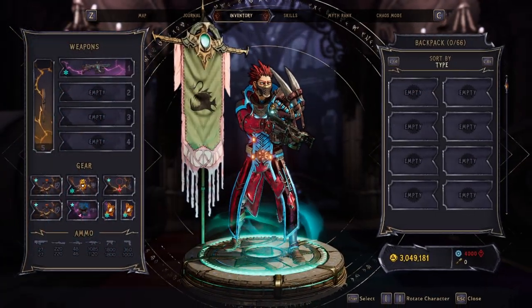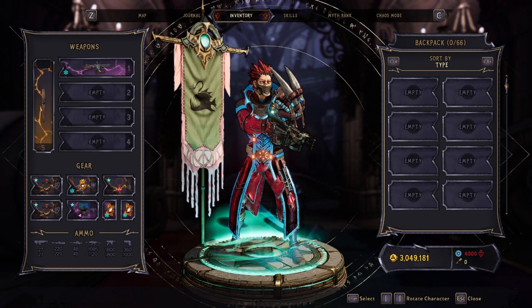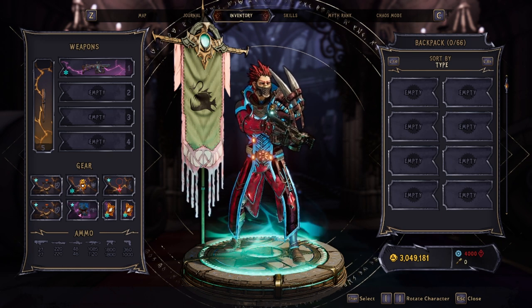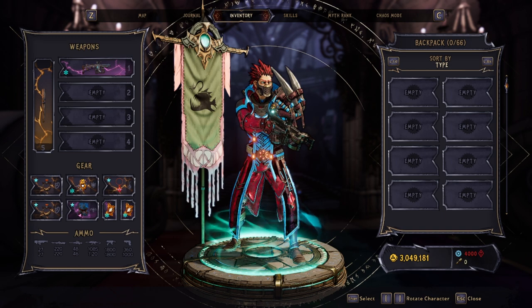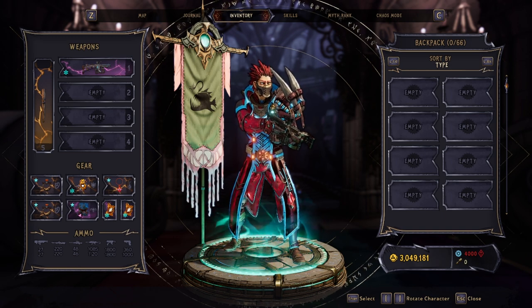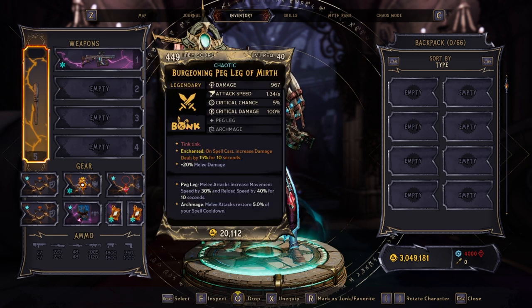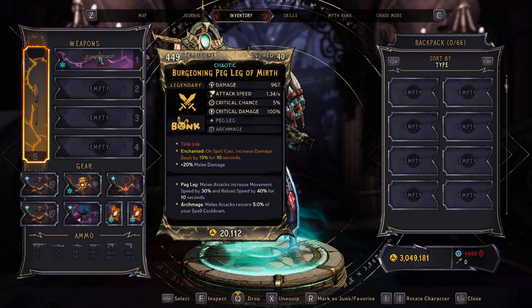Now for the gear — I don't have perfect gear, but this is still clearing Chaos 20, so there's room for improvement and potential for a lot more damage. For the weapon, I'm using a Feriore pistol: it creates hydras, applies Frozen, slows enemies, and gives increased damage when spells are on cooldown. I'm also running a Peg Leg — if enemies get in melee range and spells are on cooldown, one hit gives 40% reload speed, helping bring out hydras and create distractions.